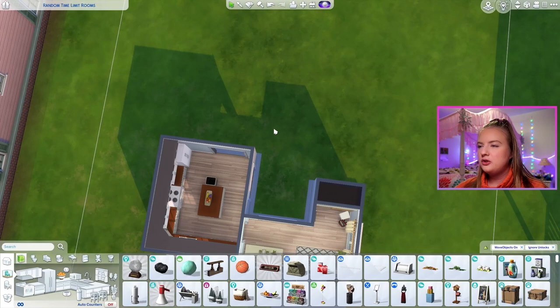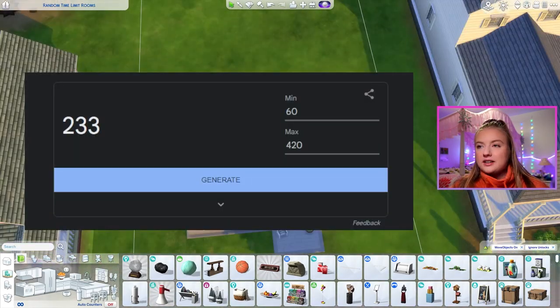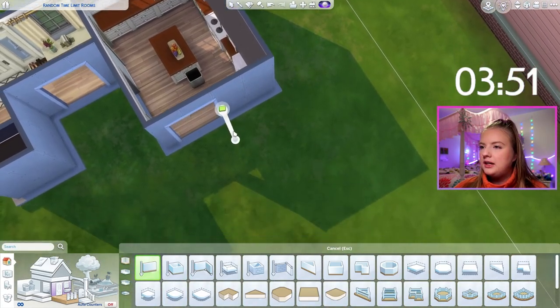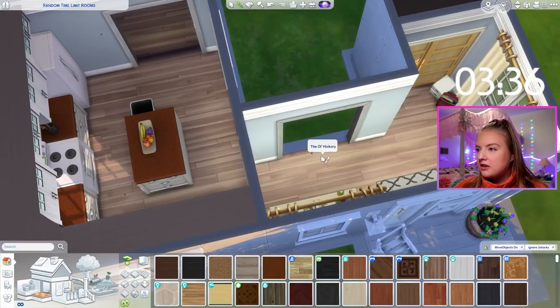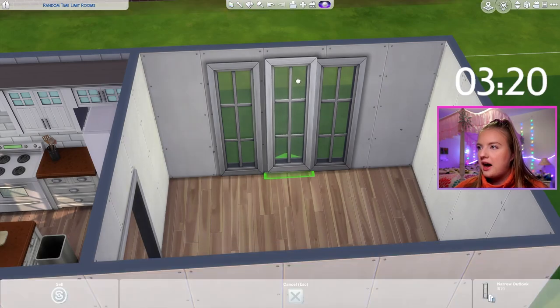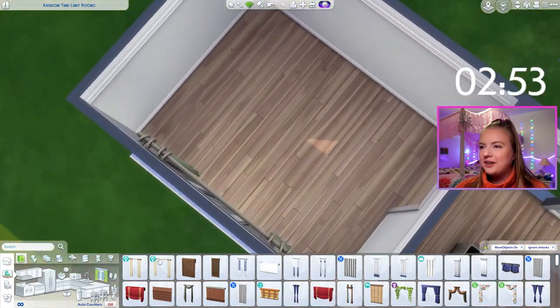Next let's do the dining area. The living area is going to have to fit here somehow. I'm imagining like a bedroom back here and a bedroom on the side maybe. Either way, we need a time for the dining room, and that's going to be 2 minutes 35 seconds. Good variety. Three, two, one. So hopefully these will be similar in style or quality because they are the exact same time limit almost. Honestly, the hardest part about this challenge is having to figure out the layout of your house as part of the time limit. I think maybe if I were to do this again, I would pre-build the house with all the rooms and then get the time limits because this is difficult and I don't like it.